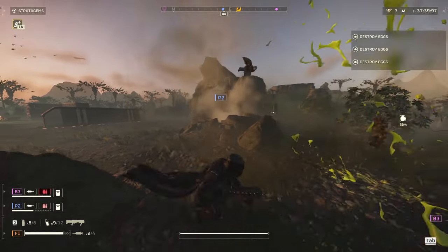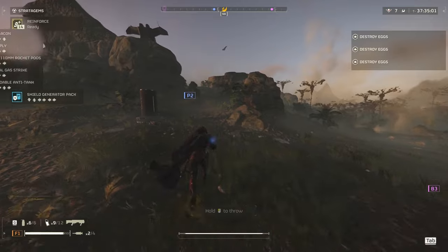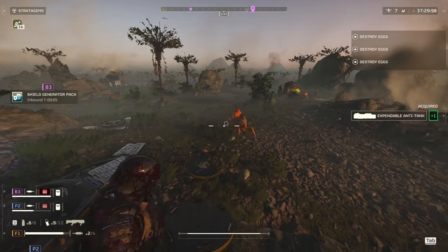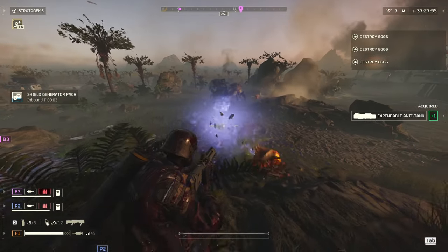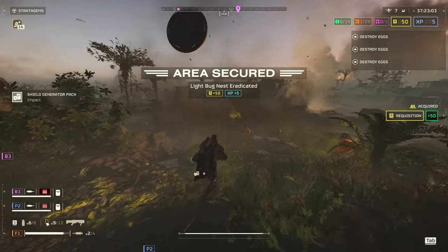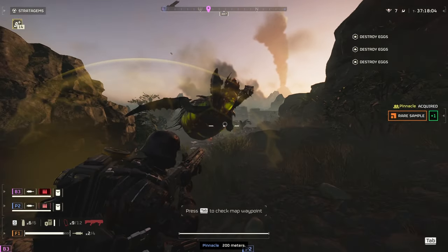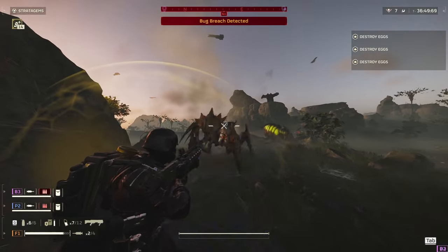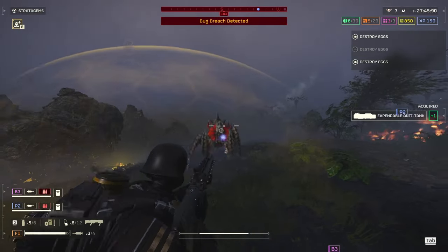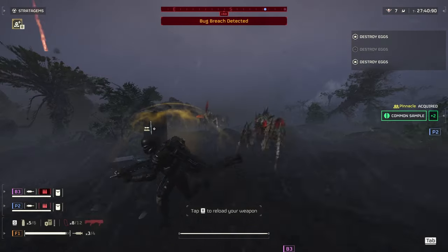For the terminids, I had way more fun with this, even though you might think you'd kill yourself more often since most bugs are melee — but with a little spacing, you can make it work. It deals really good damage against mediums, especially the spewers, which in my opinion are one of the most annoying bugs right now, especially after the patch. Four or five hits puts them down. Same goes for Brood Commanders, Stalkers, and Hive Guards — four to five hits to kill them, but if they're clumped together, you can lessen that since the area of effect damage is fairly large for a primary.